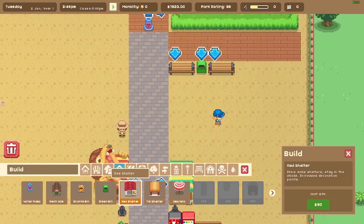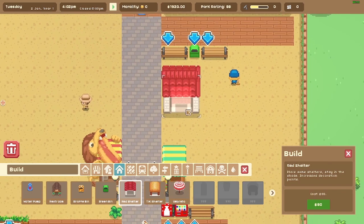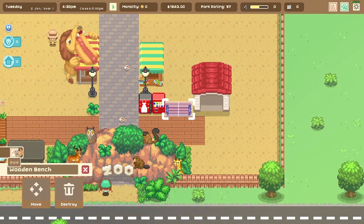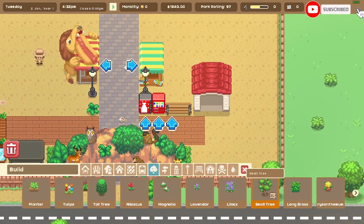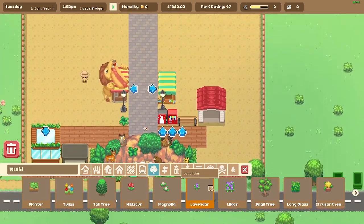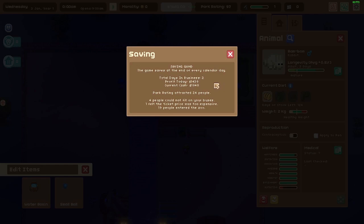What's this — a shelter! It increases shade. In case visitors get tired, we'll add a little shelter back here in the beginning so they have a place to go. There we go — our people now have places to take shade. I'll add some nice trees around here too.